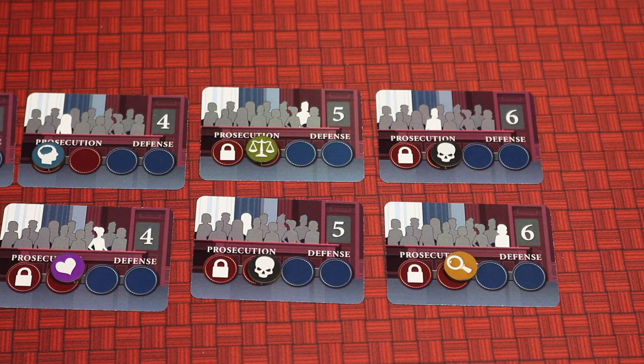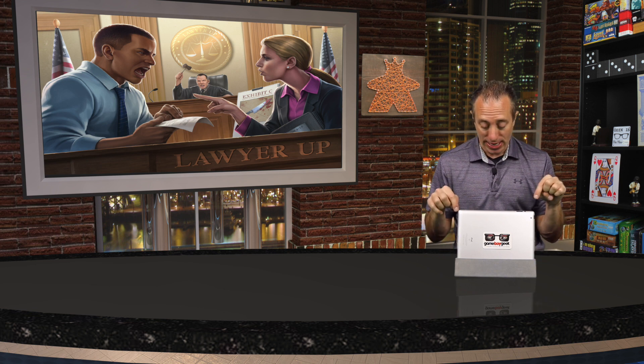And there you have Lawyer Up. As I showed in the overview, Lawyer Up takes you through a court case in a strategic and tactical way that's very thematic. If you'd like to see the final art, components, and pledge levels, click the link in the description below and it will take you directly to the Kickstarter project page. I'm sure the fine folks at Rock Manor Games would love your support.